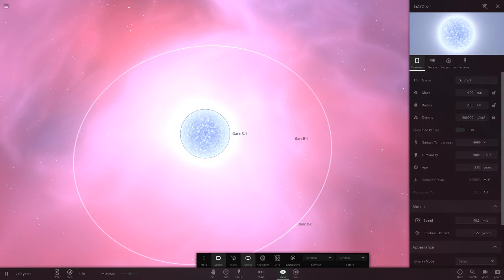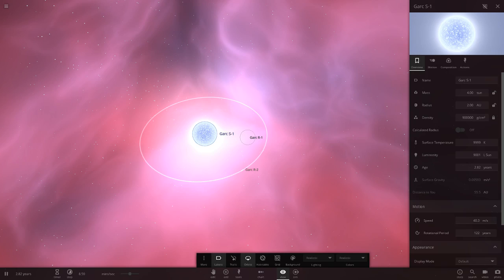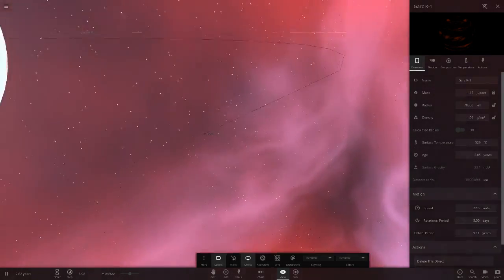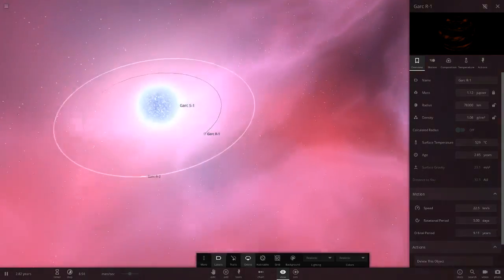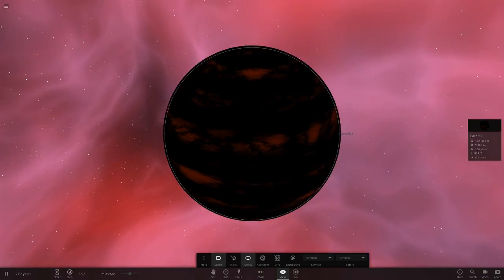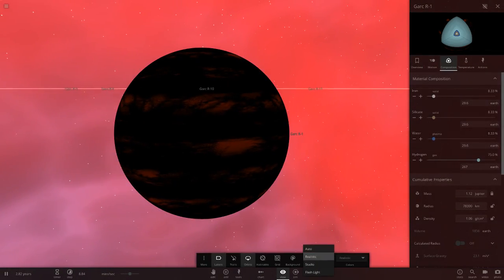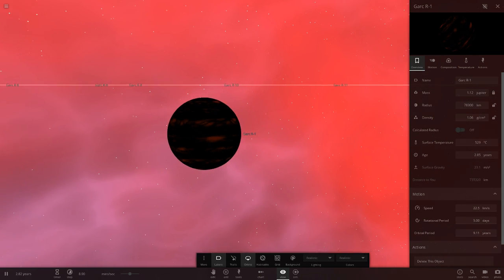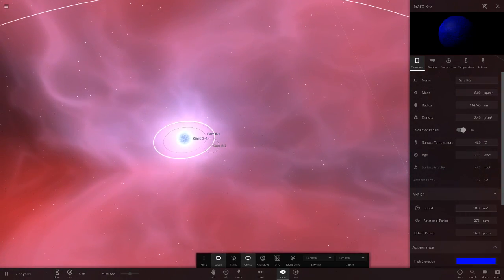Garc S1: 9,999.9001 suns in brightness, 2 AU in size, 4 suns in mass — pretty big. The first planet looks like a TRAPPIST-2b sort of object with an all-black trail that's barely visible. No matter what you do, even with flashlight, it's dark — an object that doesn't reflect much light at all.